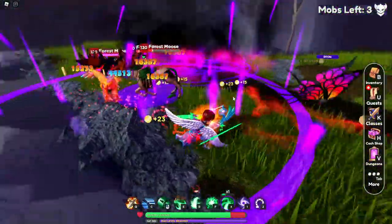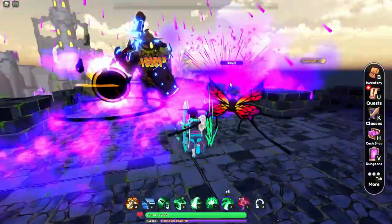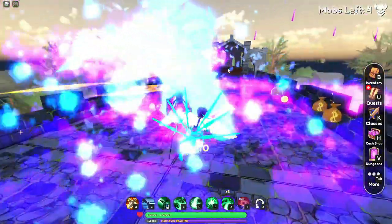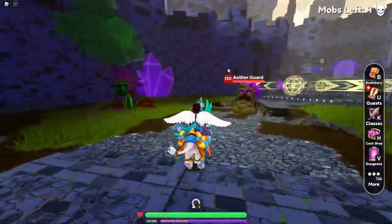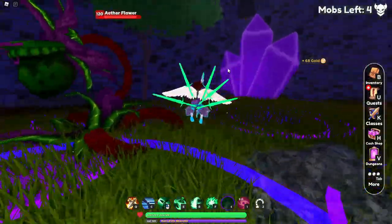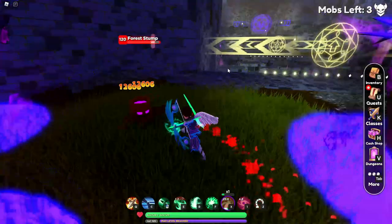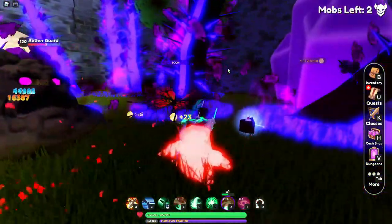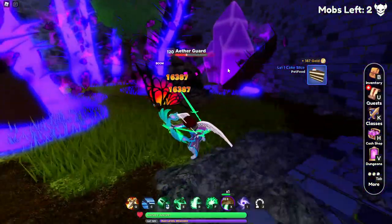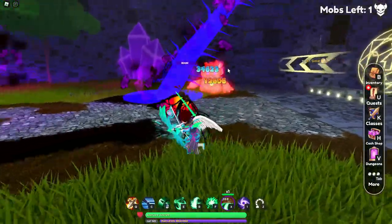What makes this dungeon broken for money is that the rushed Ether boss has a chance to drop an empowering stone. There are actually two locations in the entire dungeon where you can get empowering stones, meaning this short, easy dungeon has a chance to net you two. They're currently selling for about 150,000 on the low end up to 500,000 gold.